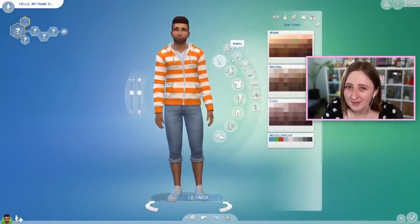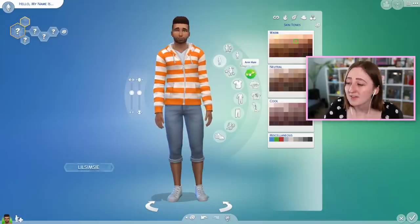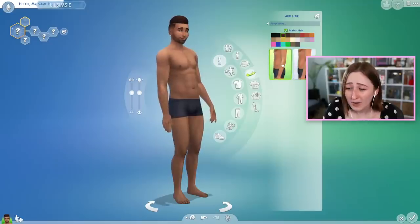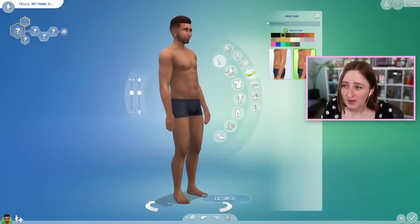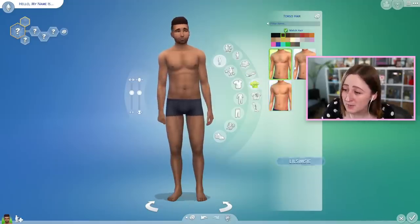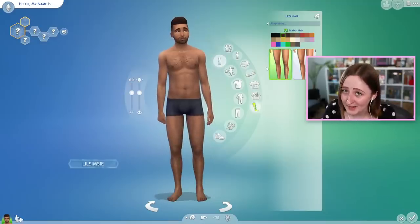Now when you go and click on the body section in CAS, you obviously have the skin tones, the body types, the tattoos, but they've also added four different categories for placement of body hair. There's one option for arm hair and also no arm hair. It works like all other hair in the game where you can pick a swatch or have it match their other hair. There's also a couple of options for torso hair, an option for back hair, and an option for leg hair.